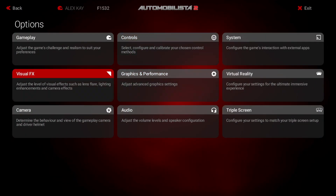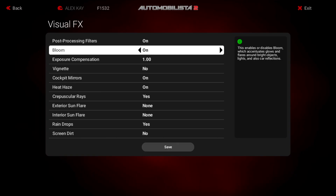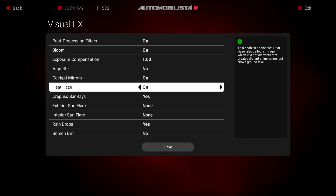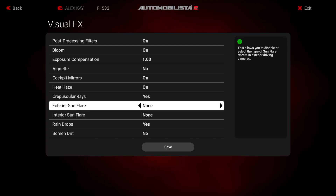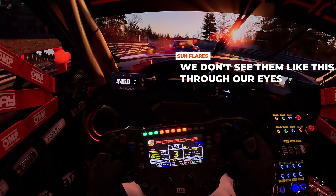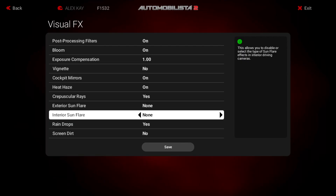In Automobilista 2's visual effects menu, we've got post-processing filters on, bloom on, exposure compensation at 1.0, vignette off, cockpit mirrors on, heat haze on, and crepuscular rays set to yes. For the exterior and interior sunflare options, as I've mentioned in my previous AMS2 graphics guide, we don't actually see this effect through the human eye unless we have some kind of fluid in them. It's usually an effect seen through a camera lens, and it brings a heavy performance hit, so we've got them both set to none.